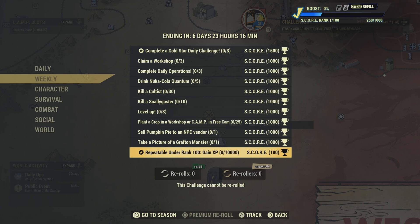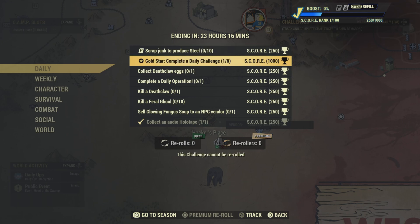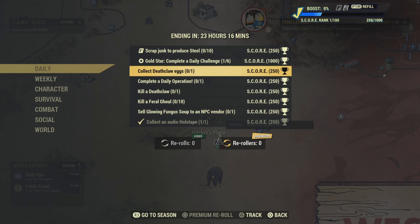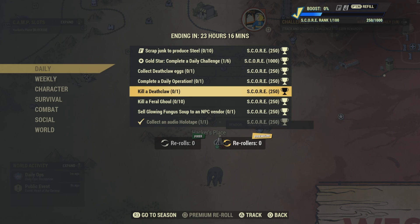Now for the dailies: scrap junk to produce steel 10 times and get a gold star if you do any six challenges. Collect a Deathclaw egg — let's go to Deathclaw Island, there are some eggs over there. Complete a daily operation — just one, though I'd normally reroll that but I don't have any rerolls right now.